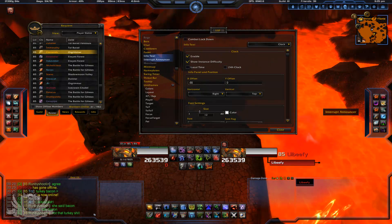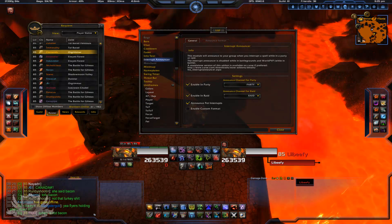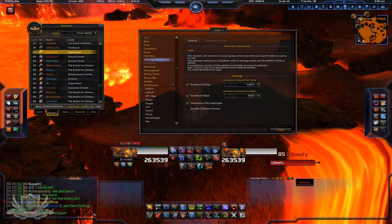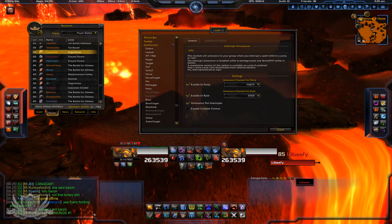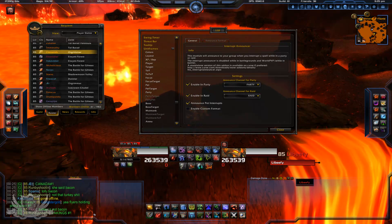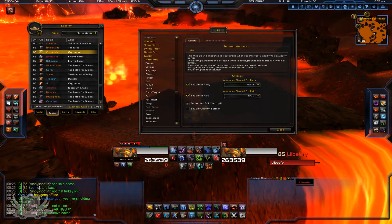You also have the Interrupt Announcer, which shows every time you interrupt — Death Grip, Mind Freeze, or any other interrupt. It'll announce your kicks as well as others' interrupts like Rebuke and things like that. I have ForteXorcist disabled because I'm not a big fan of it.